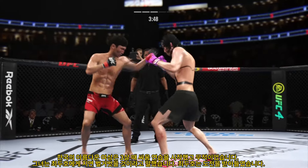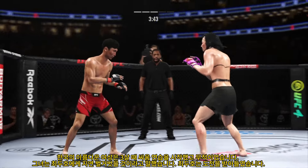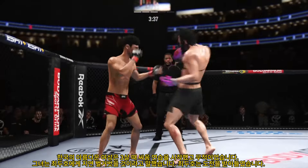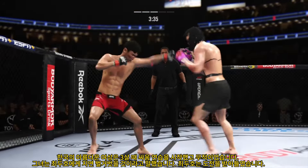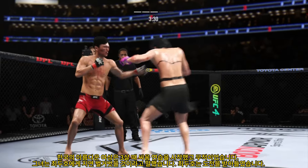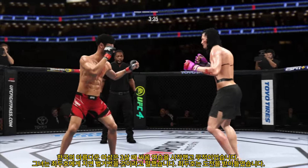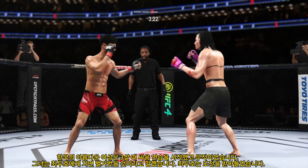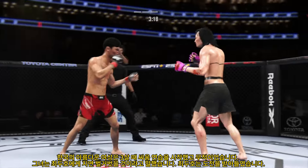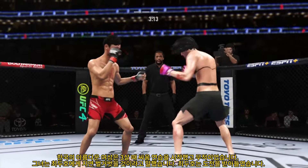Nice looping punch. Choi gets stung by that leg kick. The right hand just misses. The kickboxing chops on full display with that offering — nicely done. Beautiful kick landed by this man. He's cutting them down to size with these beautiful leg kicks.